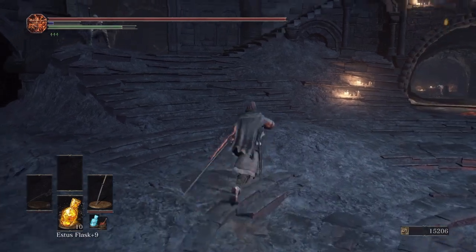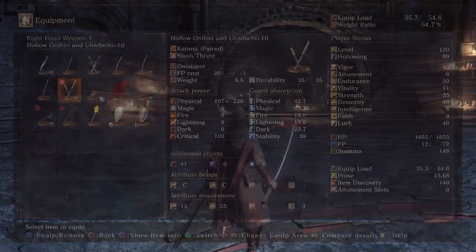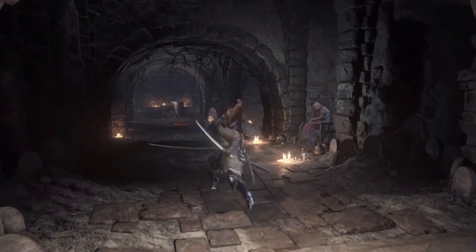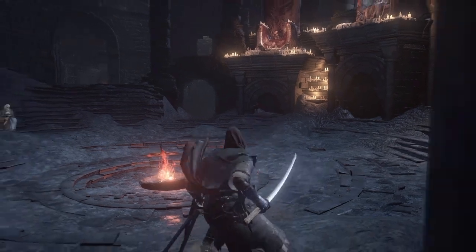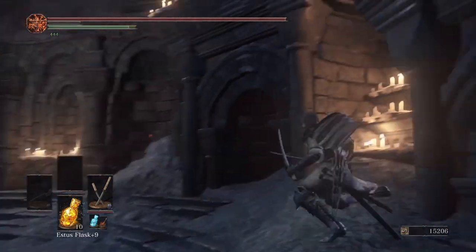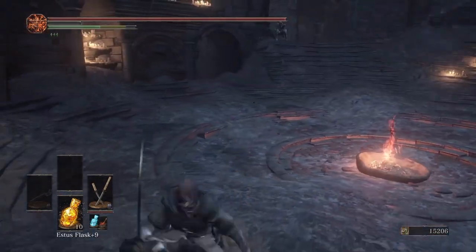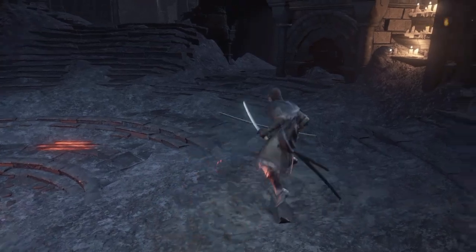The Onikiri and Ubadachi actually have the worst run attack of all katanas in the game. With the Washing Pole you can queue up running attacks and delay them, running back and forth with no pivot animation. However with the Onikiri and Ubadachi — since you cannot block while two-handing them — this is a major drawback. The running L1 looks really sweet but the range is awful and the recovery time is absurdly long compared to how quickly the running R1 starts and recovers. It's pretty tiresome compared to spamming roll out of the running R1.